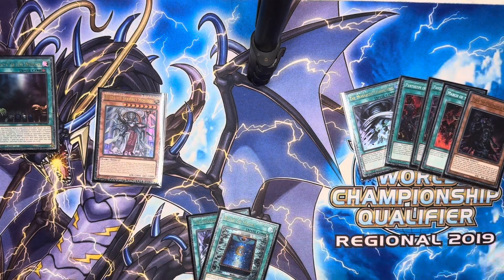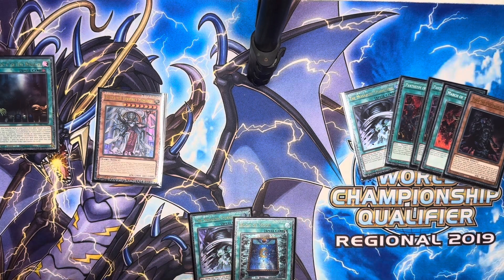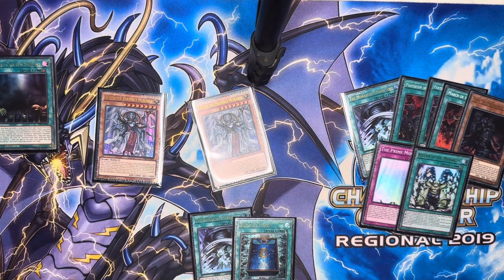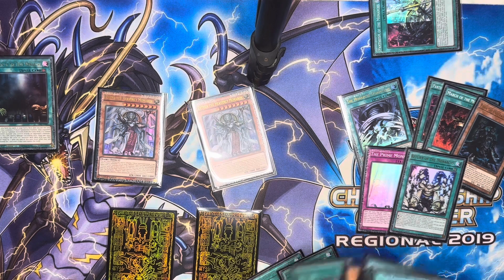Aether's effect — we're not going to shuffle one from the hand into the deck, we're actually going to summon one. Since we have Storm Forth I think we're going to summon another Aether because it'll go back to our hand at the end phase. We're going to send two to the graveyard — we'll send our only trap and we'll send Return, since we don't need that anymore. We summon Aether to the field, then set two. Now we use Pantheism's effect — reveal three tenacity, just add a Tenacity to hand. So that's cool.